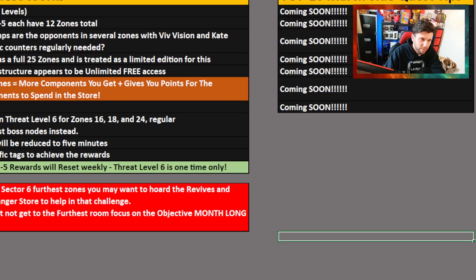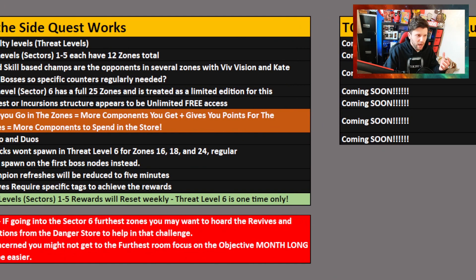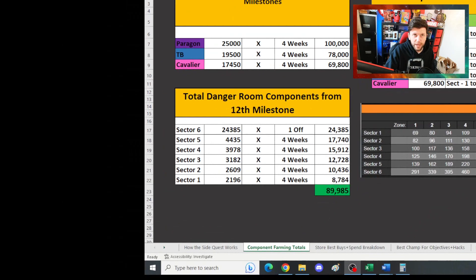One of the big things I need to point out before we go anywhere — the spreadsheet which I talk about is evolving. By the time this video is out, I'm on version three and it's probably going to be about version four or five, maybe six by the time we actually get the side quest released, because there's tons of stuff to go over. Check out the link in the description.